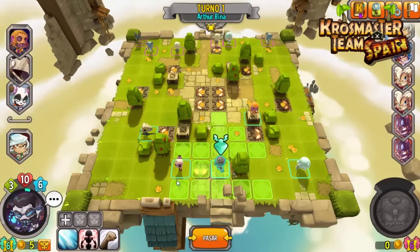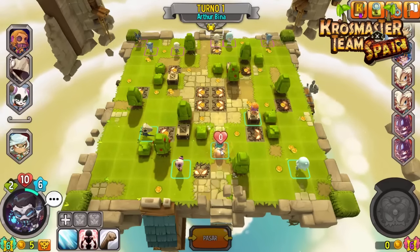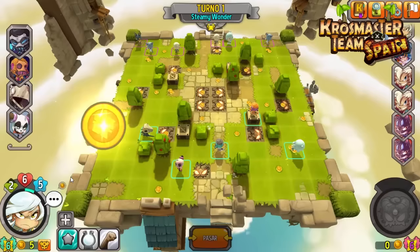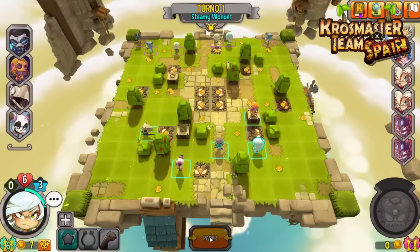Le toca a Arthur Vine, que lo que vamos a hacer es usar la estiva. Arthur está listo, está on fire y puede dar mucho juego. Con Steamy Wonder, que en este caso tendrá que pasar de esta moneda ya que tenemos que avanzarla por detrás de Kong todo lo que podamos.